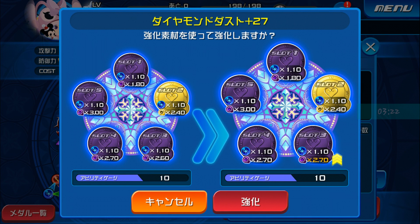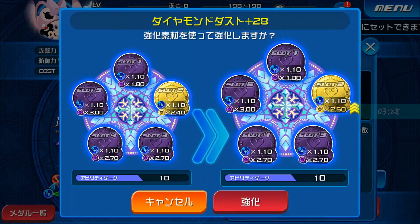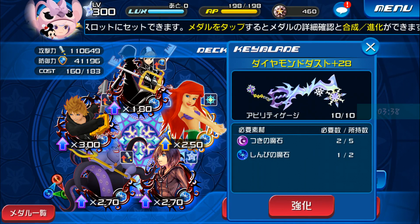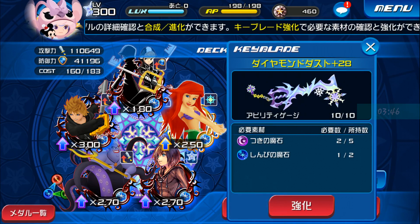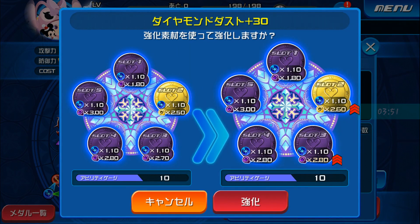Third slot goes up from a 2.6 to a 2.7. Second slot goes up from a 2.4 to a 2.5. Fourth slot goes up from a 2.5 to a 2.8. Second slot goes up from a 2.5 to a 2.6. Third slot goes up from a 2.7 to a 2.8.